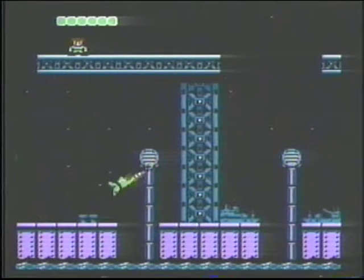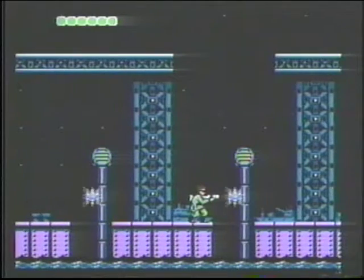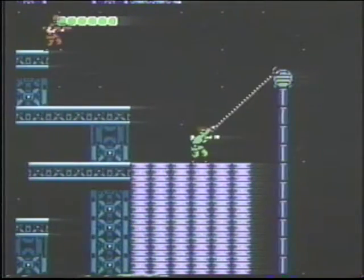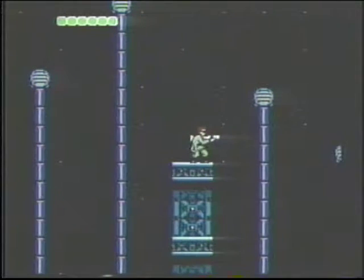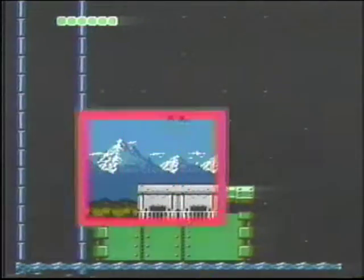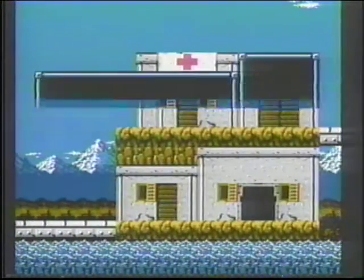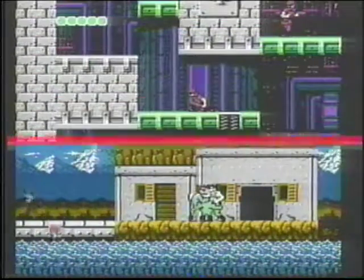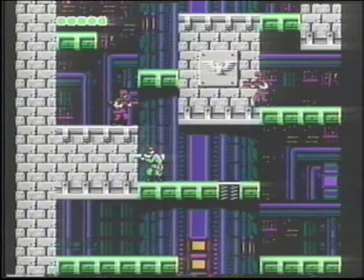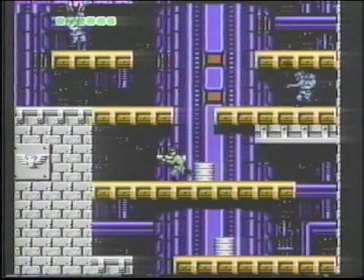Bring your rocket gun, pendant, energy pills and green communicator to area 6. Get the man at the top of the screen for an extra life. The only way across here is to play Tarzan. In neutral area 14, it's very important to bring a gun, pendant, permit and green communicator. Here in area 8, you'll need the rocket gun, pendant, energy pills and blue communicator. Enter all doors — you need to find two messages.